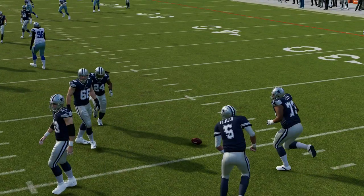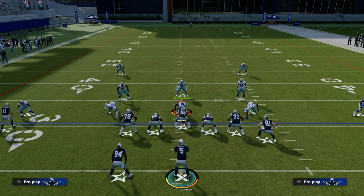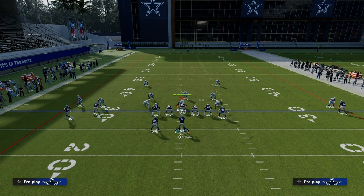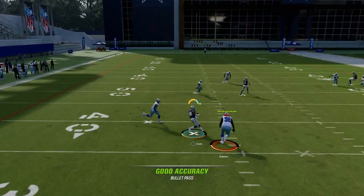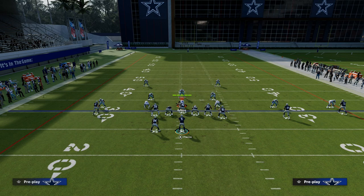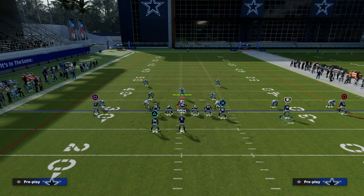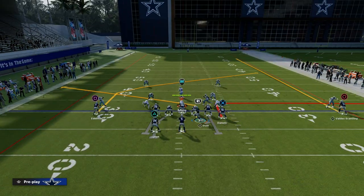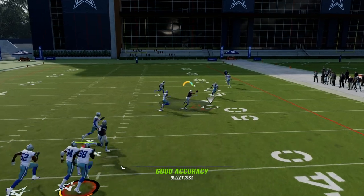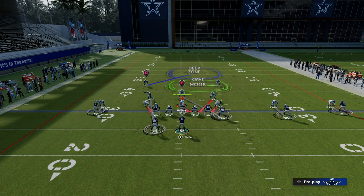From there, your eyes progress to the middle of the field where you're typically going to have your slant or your post. One of those routes is almost always going to beat man coverage — it becomes a game of where does the user go and who do they decide to guard? Most of the time they're going to guard the post, so you throw the slant wide open right in that little pocket. After testing this a lot, this setup out of U-Trips is really good because you're snapping the slant just before he sets. There's something to that this year — he gets significantly better separation than if you snap him right when he passes the tackle.